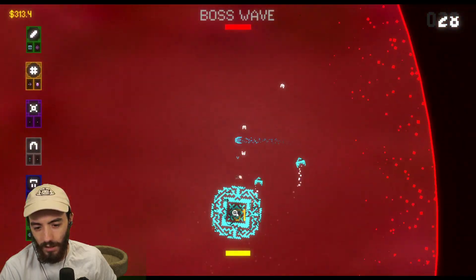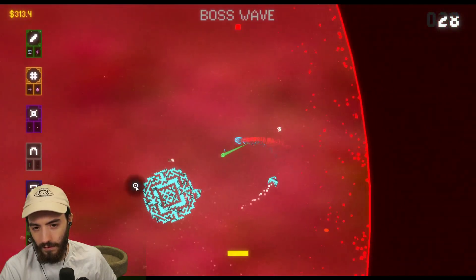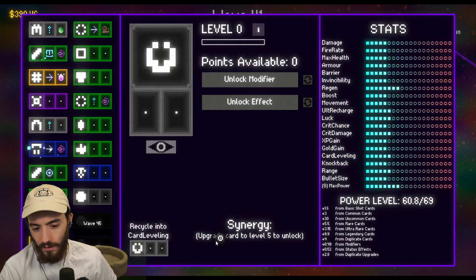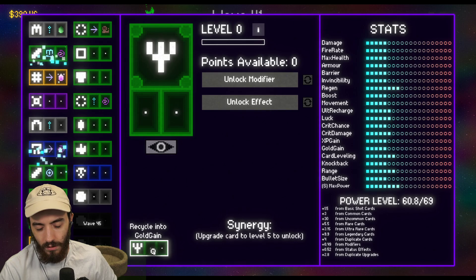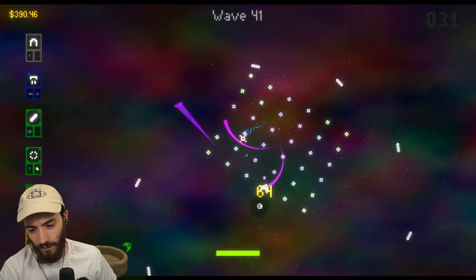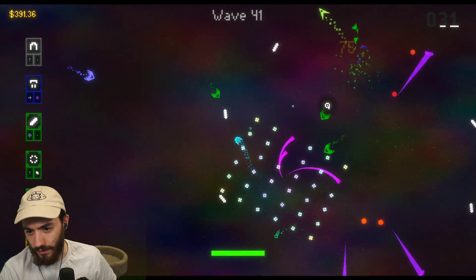My legendaries are definitely doing a lot of damage. All right, let's do this again. Card leveling — range. Take that. Upgrade the effects, upgrade the modifier. We have a good amount of upgrades. Now we just have to survive some more. My regen is nice — regen's looking solid.